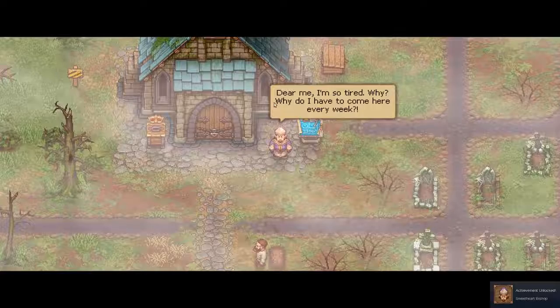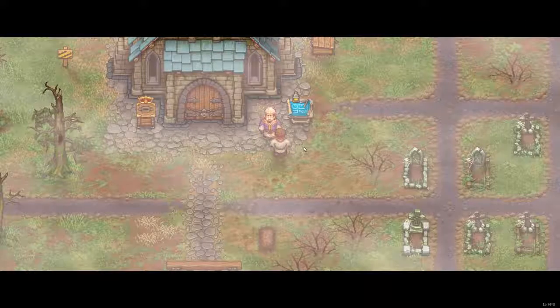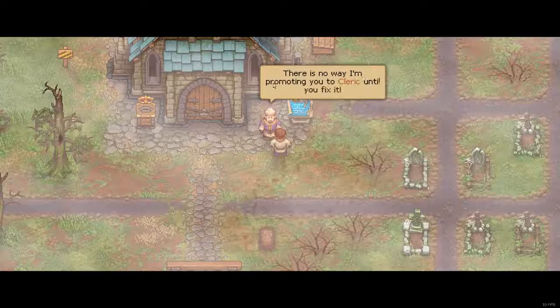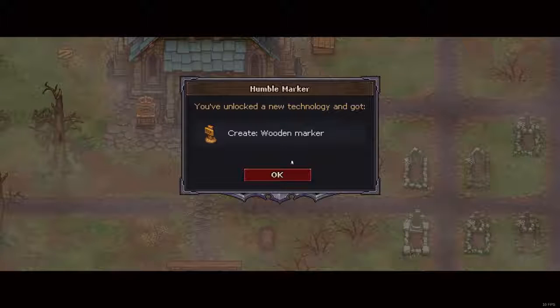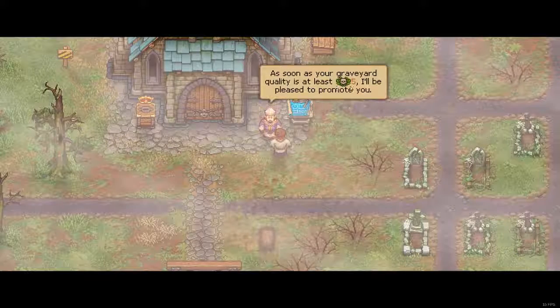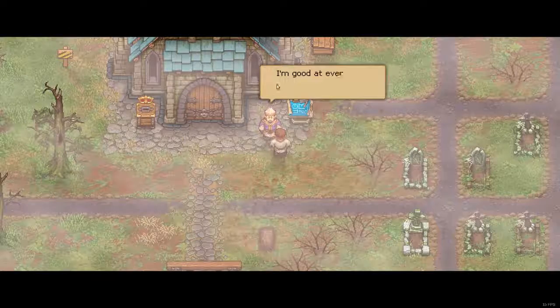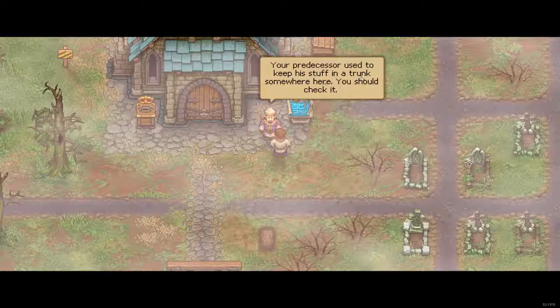Dear me, why am I so tired? Why do I have to come here every week? So we talk to him. Ah, keeper — there you are. I'm sorry to have to tell you this, but your graveyard is a mess. There is no way I am promoting you to cleric until you fix it. The tutorial says: current location info — graveyard quality, church appeal, etc. Repair grades to increase the graveyard's overall quality — you'll probably need special resources to do that. You've unlocked a wooden marker. As soon as your graveyard quality is at least 5, I'll be pleased to promote you. You look like a spiritual leader and I'm a good judge of character — ha! I'm good at everything. Your predecessor used to keep his stuff in a trunk somewhere here — you should check it. I'll come by again next week.